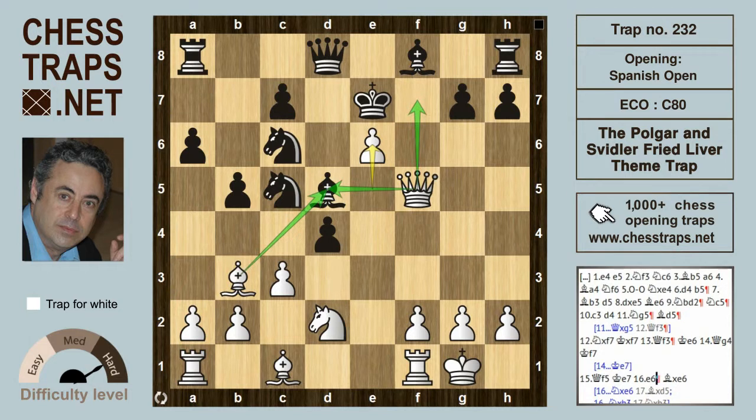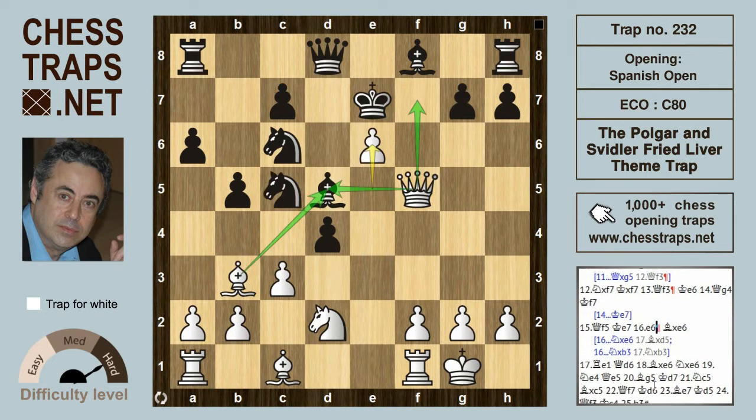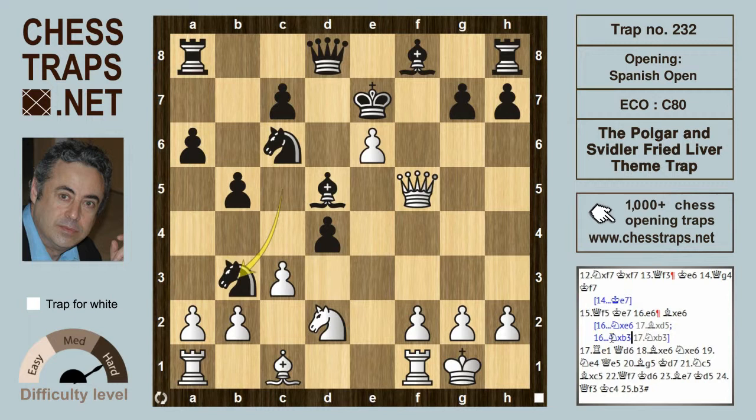Queen f7 is a serious threat. What can black play here? If knight takes the pawn on e6, then bishop takes on d5, looks killing. If instead knight takes on b3, then knight on d2 recaptures, white maintains the pressure, and with this bishop now free to move to g5, and that will pick up the queen. So we're looking at this move, bishop takes on e6.